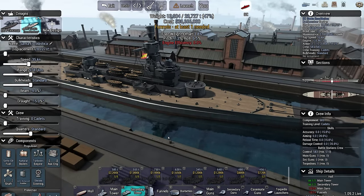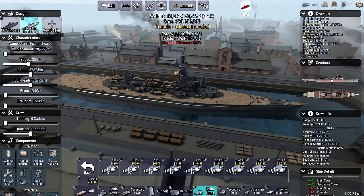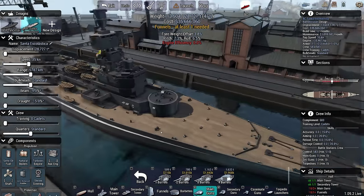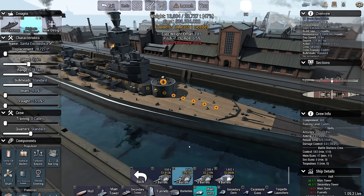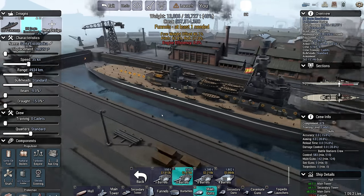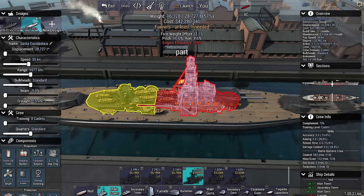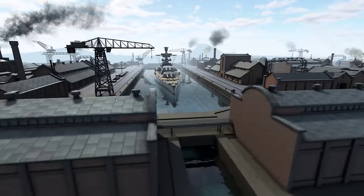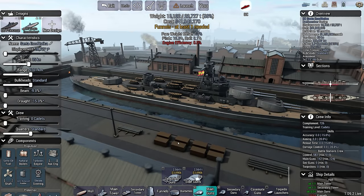Now we're starting to look at gun layout. Because this has an integrated barbette on the front, you might think I'm going for the same ABX triple 15-inch layout as the battleship. But generally my rule of thumb is: whereas battleships tend to have either three triple turrets or four twin turrets, battlecruisers are generally better off with either two triples or three dual turrets. Because we've got three obvious mounting points, three dual turrets will work very nicely. So that is six 15-inch guns — not as much firepower as the full-on battleship, but it is respectable. And because they're duals, they will have pretty good accuracy.